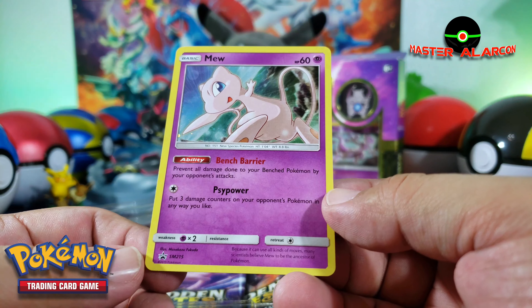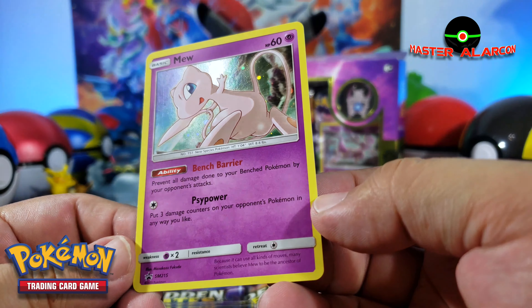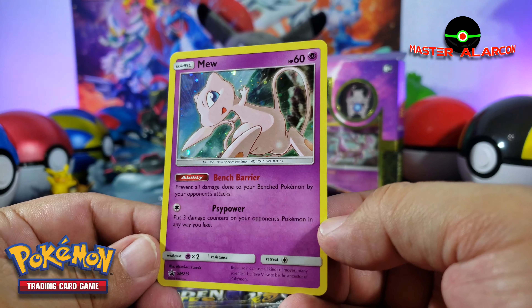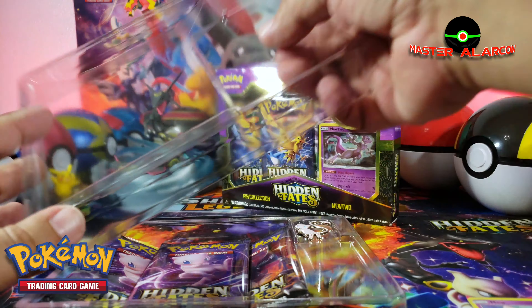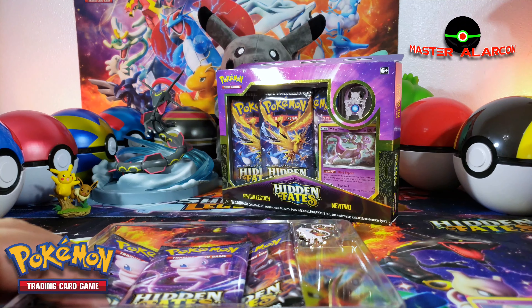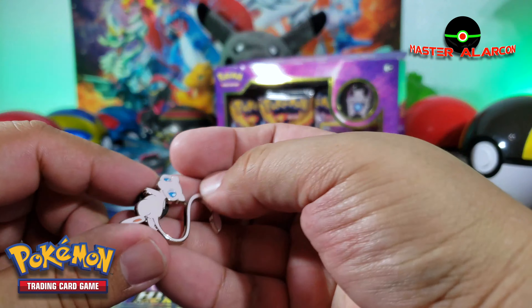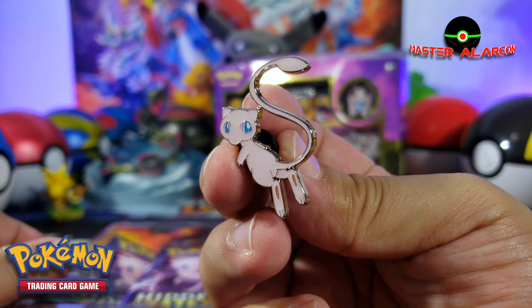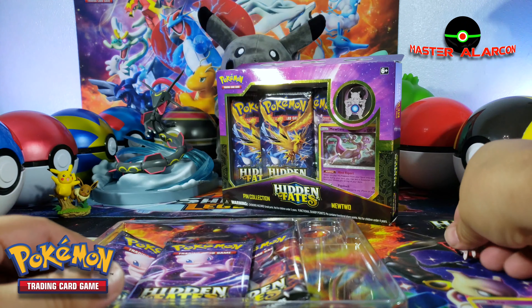It's a promo — Sun and Moon number 2.15. La 2.15 de Sun and Moon, aquí está, Mew. De padre. Vamos a ver el pin — ahí está Mew. Ese es el pin.